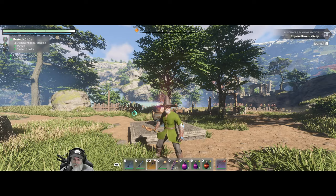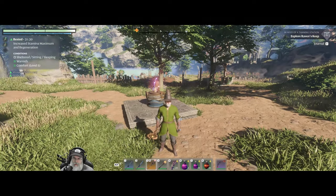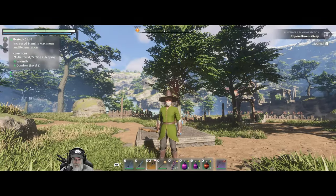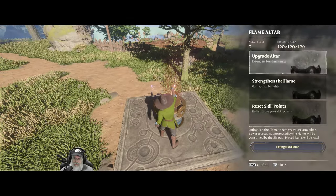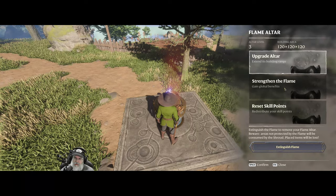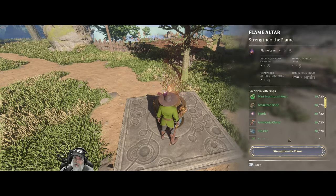Welcome back everybody to Enshrouded. I'm the Bearded OG and in this episode we are going to go tackle the Revelwood Hollow Halls. So first thing we're going to do though is we're going to upgrade our flame because I have all of the stuff here, gathered all that up and let's do it.